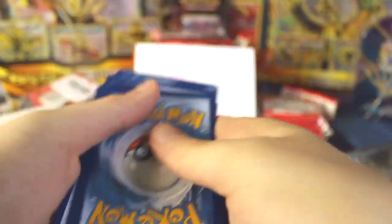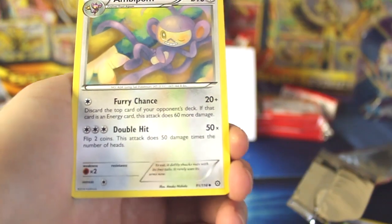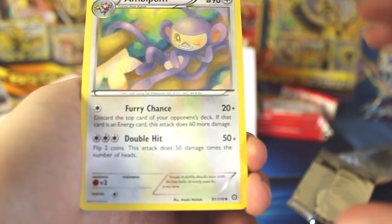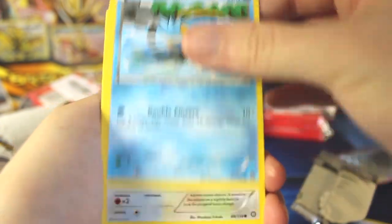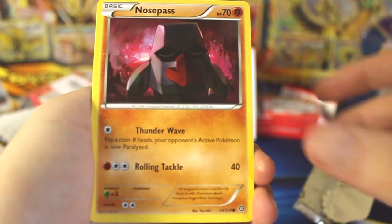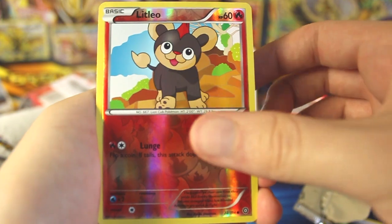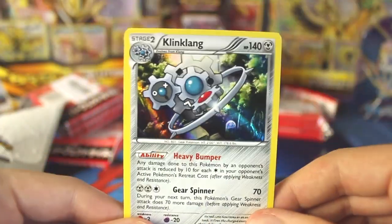Pack three: we've got Azumarill, Lampent — will I get one Nuzleaf? I will not. I could have got four extra points if I'd just chosen Azumarill or Ambipom since I pulled two of each. Missed opportunity. Also got Rufflet, Clauncher, Meowth, Hoppip, and Nosepass. The reverse holographic is a Litleo worth zero points. Last card is a Cobalion. So our only points-scoring card out of three packs is that Klinklang — two points total.